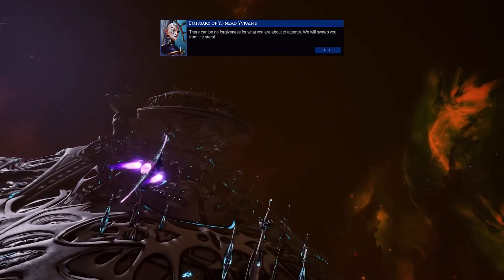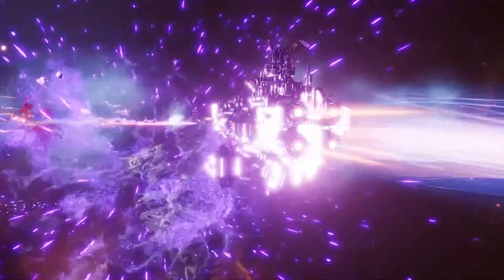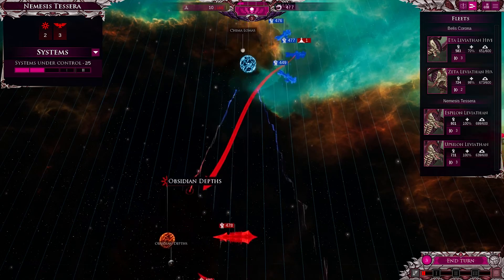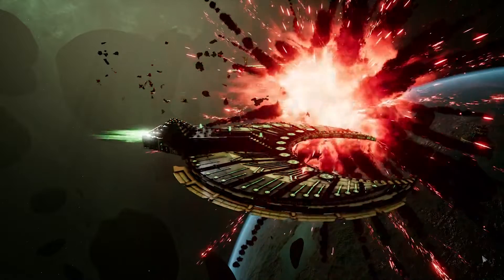As you progress, Annihilation Arcs will grant the opportunity to wipe out other factions from the map. This will stop them creating new fleets and attacking your power bases, giving you much needed respite and revenge.